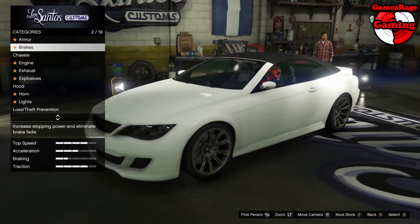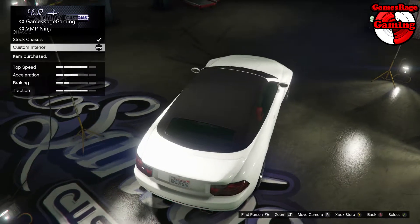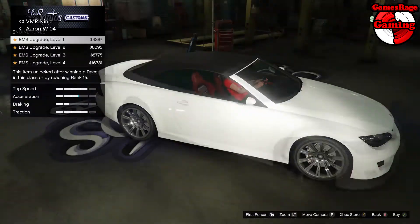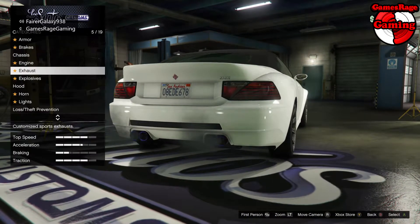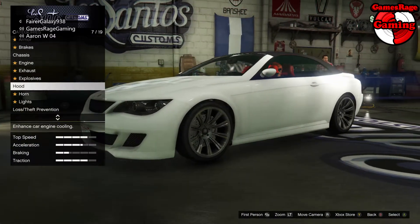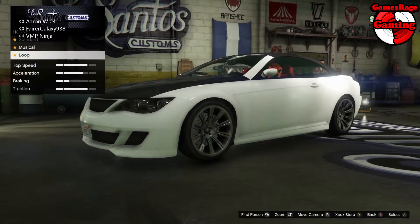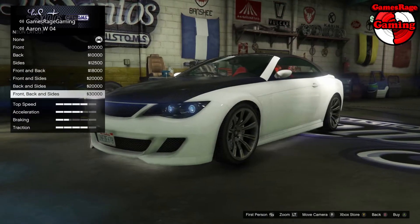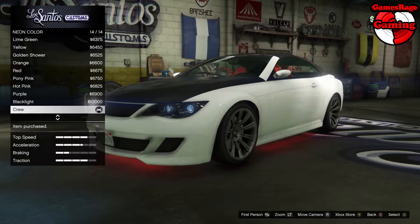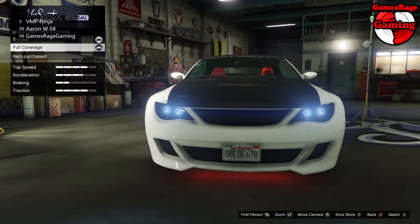I'm just going to go ahead and fully upgrade it. If you are short on money, you don't need to add everything — things like armour, brakes, or engine upgrades are optional. But I would recommend putting turbo on and all of the needed performance upgrades. For this example I'm going to fully upgrade the car with everything, including all of the lighting, custom tyres, and everything else along with that.